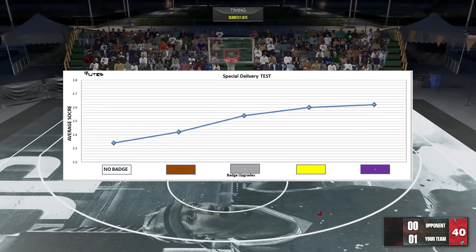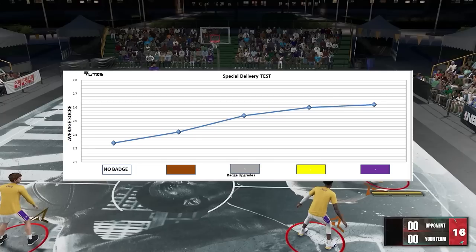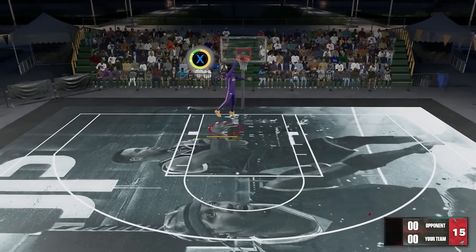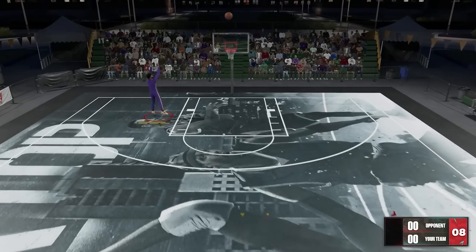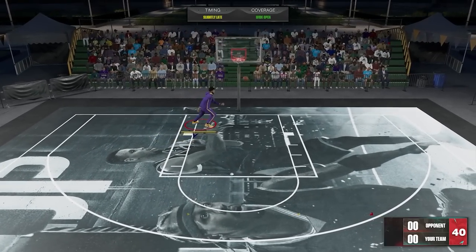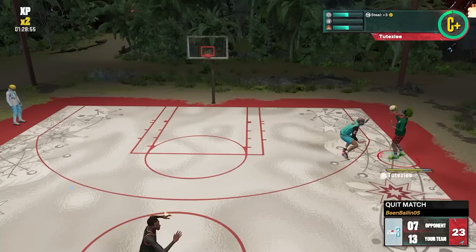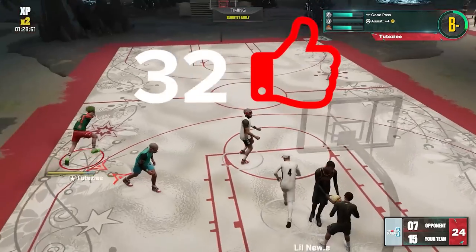For the results, you can see it is kind of linear. There are some small creases, but I think that's just margin of error because it's zoomed in. One thing I noticed is that the boost is not that much, which makes sense because this badge is already doing a lot of different things. Also, alley-oop success has many variables in play: the aerial wizard and dunk ratings of the dunker, the dunk meter feedback, and the pass accuracy and Special Delivery badge level of the passer.